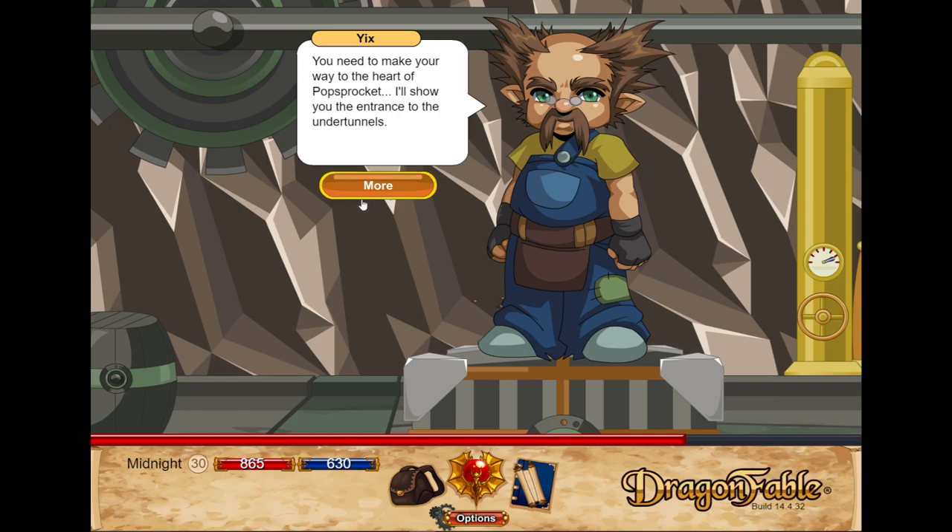Oh, if only this guy got started to fight with us on our team. That's pretty funny. You need to make your way to the heart of Pop's Rocket. I'll show you the entrance of the under-tunnels, destroy any cycling guards that enter, and avoid getting burned by the steam vents. All you have to do is remove the power source that keeps Richard's gear turning — with its gigantic robot gerbil on a gigantic wheel, powered by a smaller real gerbil inside of it. Don't have to hate the little guy, okay?